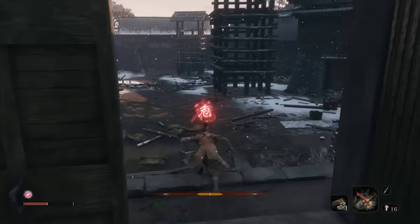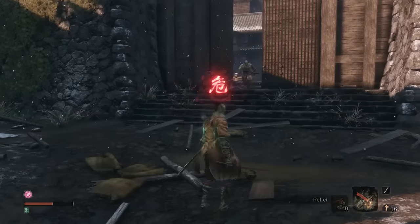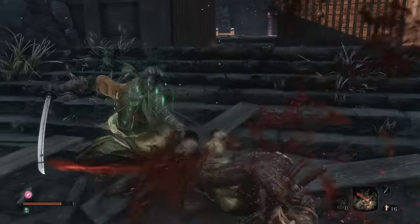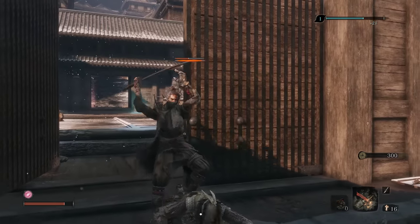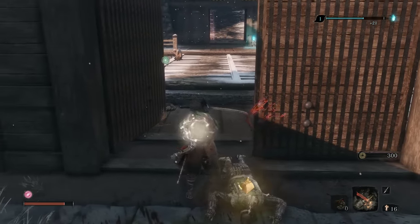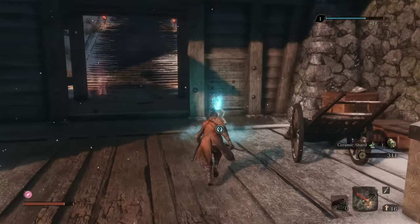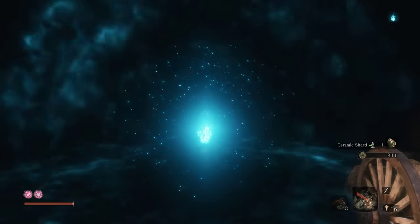My Makiri counter isn't working too well — let's pull him out here into the open. These guys aren't particularly hard for whatever reason, I just couldn't get the Makiri counter to hit that guy. I think it's because of the uneven elevation here, maybe. But anyway, rest at the idol and we have successfully made our way to Ashina Castle.